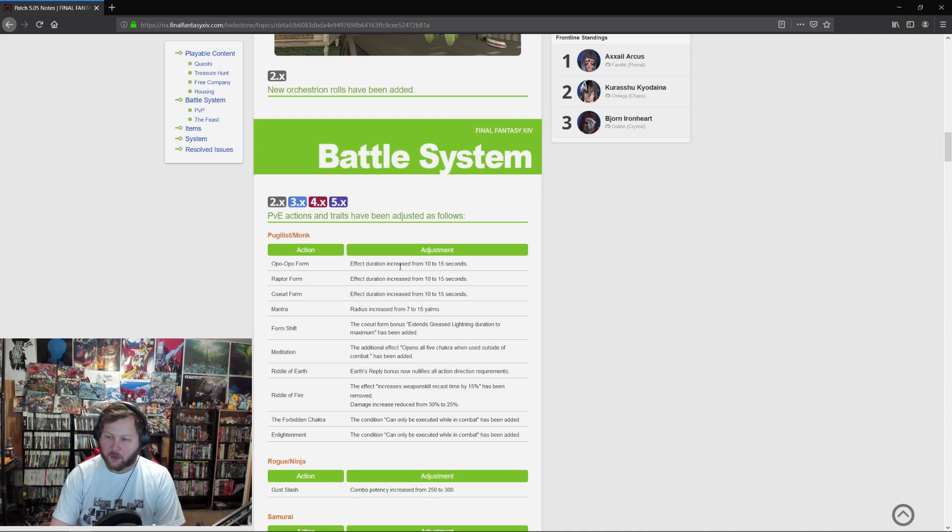Monk: all form effect durations increased from 10 to 15 seconds — that'll help a lot with basic comboing during boss fights, giving you more time to weave in other things or avoid mechanics. Mantra radius has been doubled. Form Shift now extends Greased Lightning duration to maximum, from the Coeurl form bonus — that's cool.